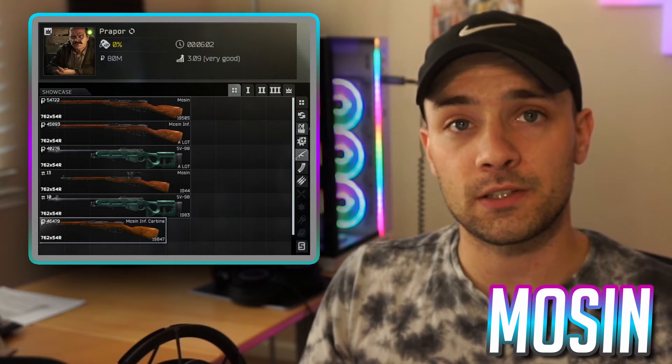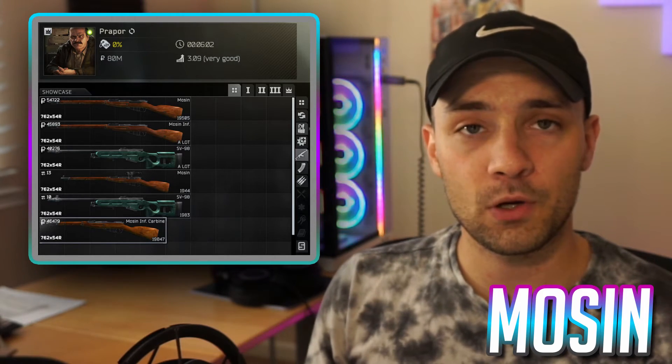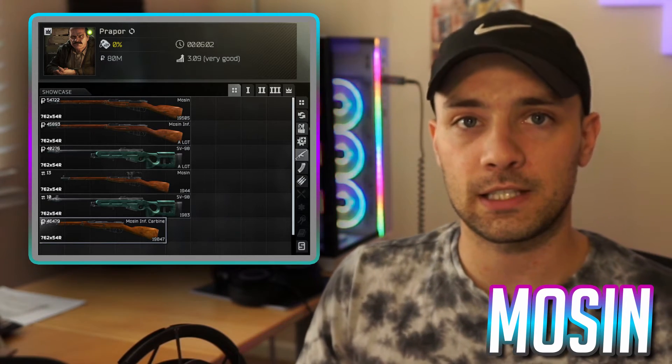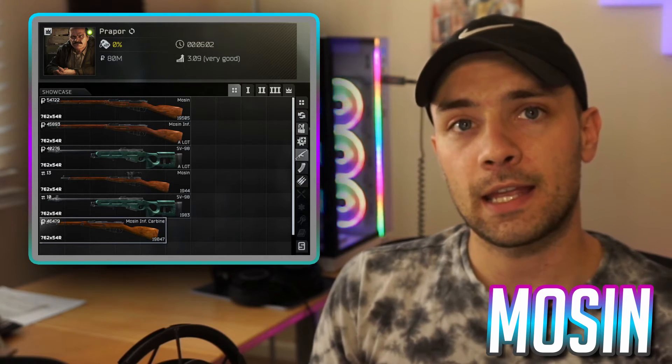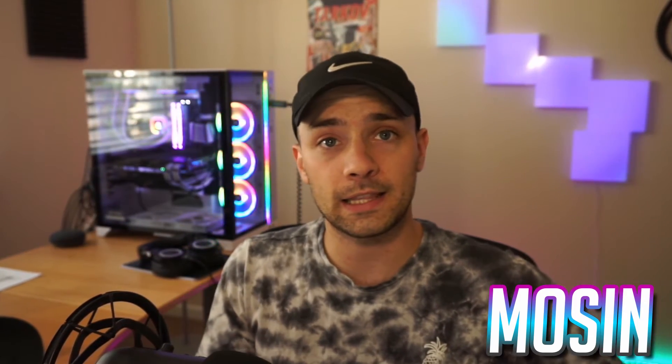If you want to go cheap, get the infantry Mosin from Prapor — it's pretty inexpensive. If you want to put a sight on it, you'll need the standard Mosin. There are three variants: the standard Mosin, the same-length version that can't accept sights marked infantry, and the infantry carbine which is one block shorter and also can't accept sights. The iron sights are very easy to work with though. If you find 7N1, 7BT1, or anything above LPS in raid, load that up.